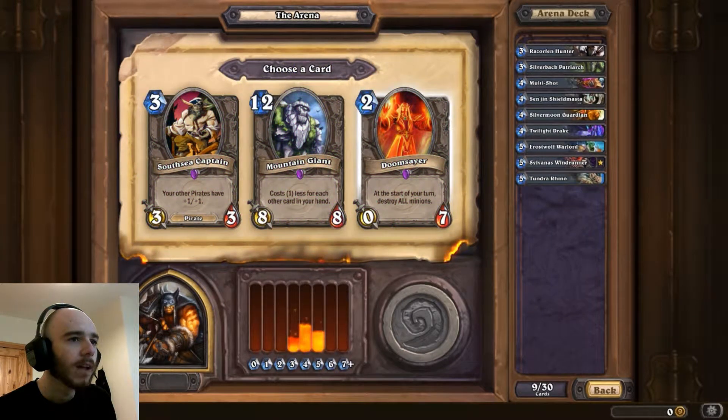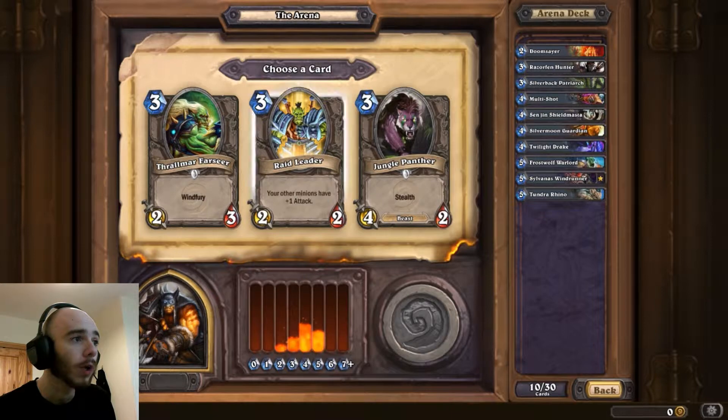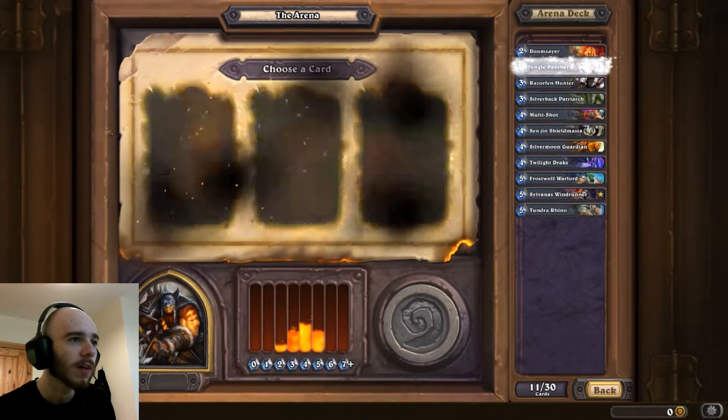Epics. At the start of your turn, destroy all minions - I'm going to take that. 2 mana and I can keep it in case I get overwhelmed. Windfury or Stealth - I'm going to go with the Stealth.